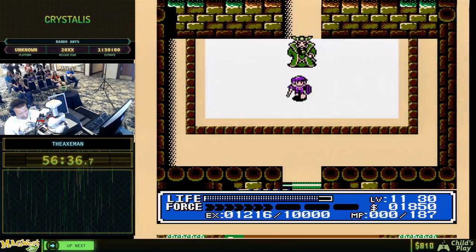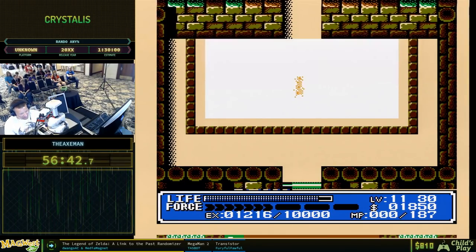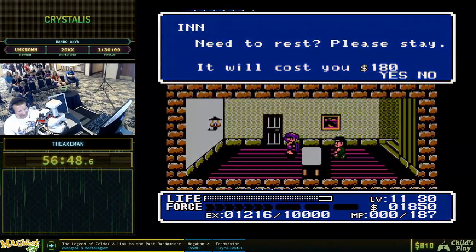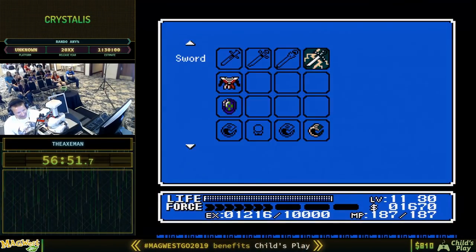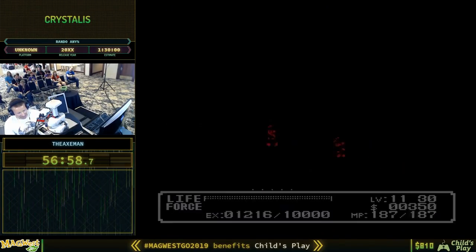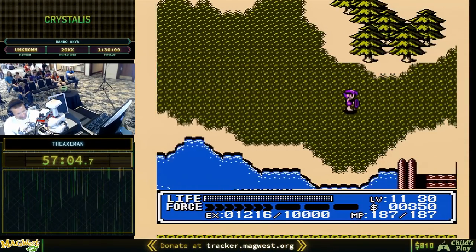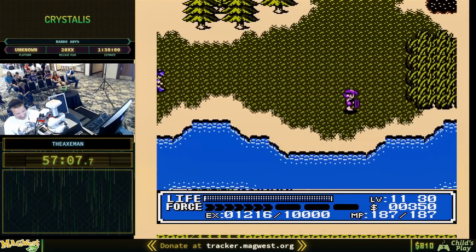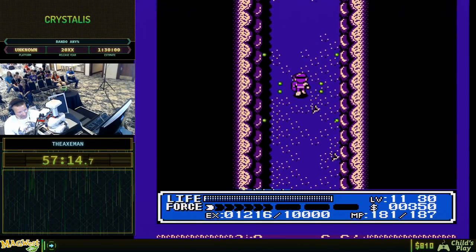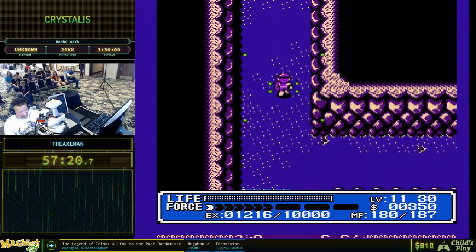We've got a lot of stuff we can still do. Let's go to Portoa and get our speed boots. We need a lot of warp boots. Do I have the flute? I've got insect flute, but not that. So I'm going to hit this cave — there are four items in this fog lamp cave and you need the Sword of Wind to hit the barriers.